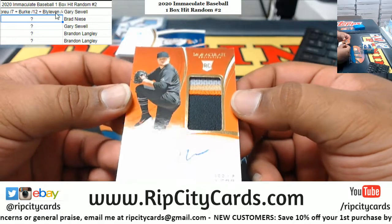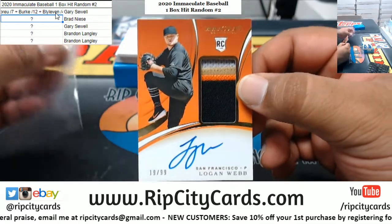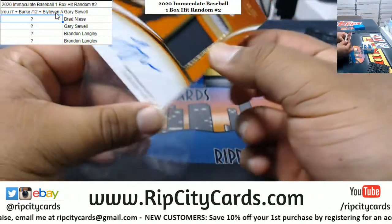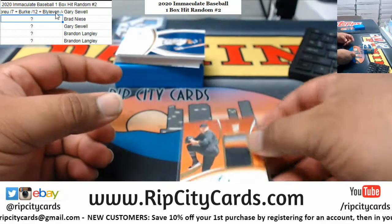We got Logan Webb 10 of 99 — nice four-color patch on that RPA, very nice. I like the shoes too, boy's got Nikes.